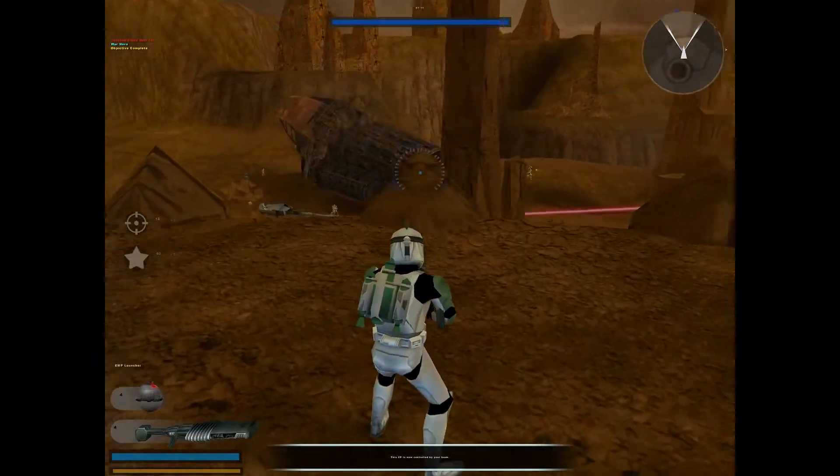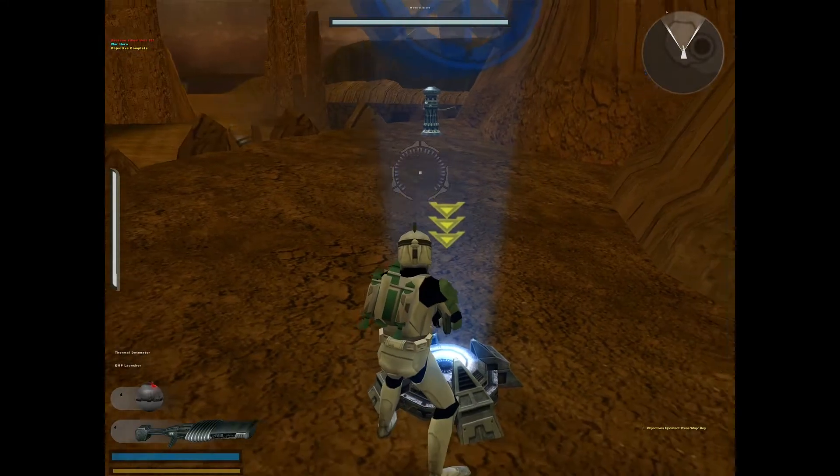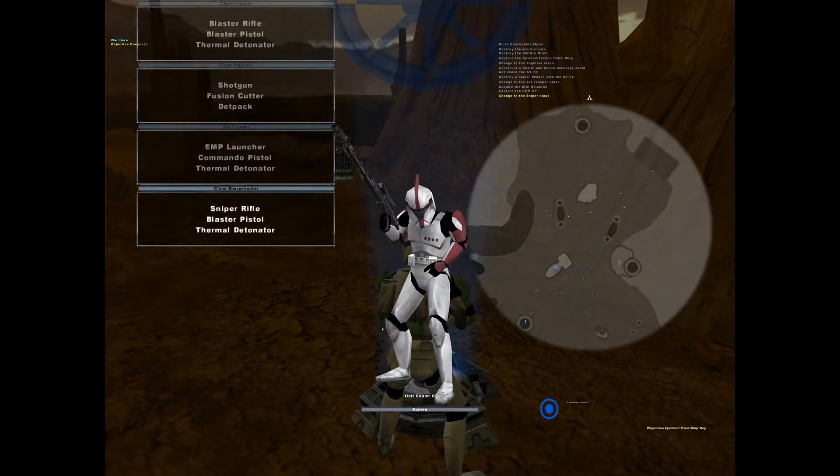We need some snipers to pick off some droids and help thin out the CIS forces. Grab a sniper rifle and take out some droids.